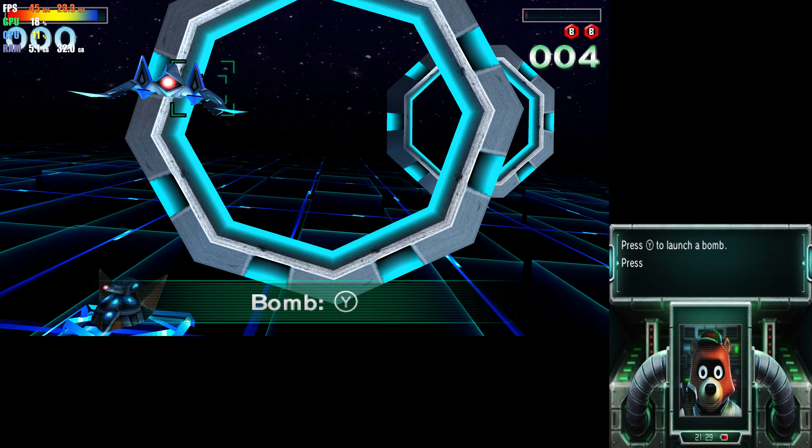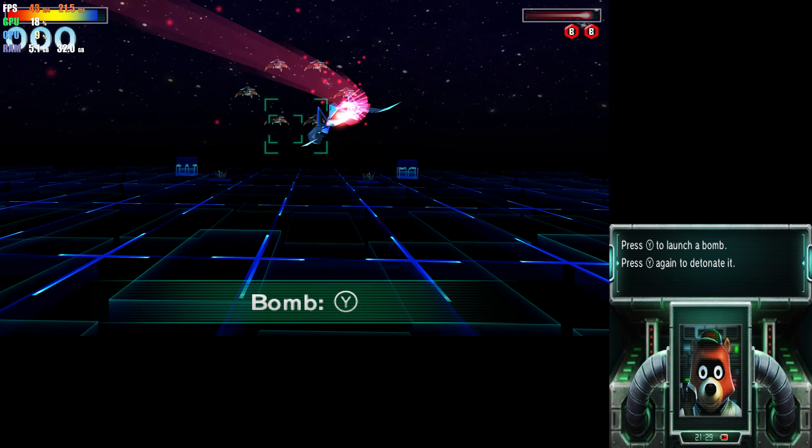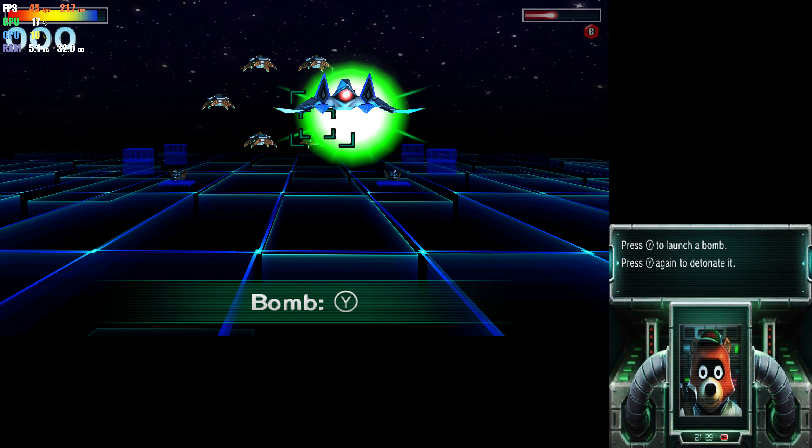Press the Y button to launch a bomb. Press the Y button again to detonate it.